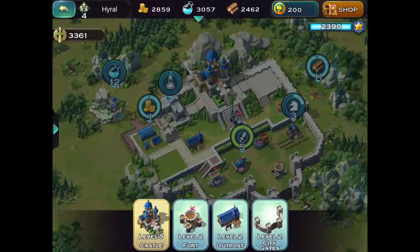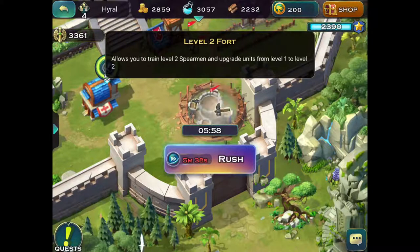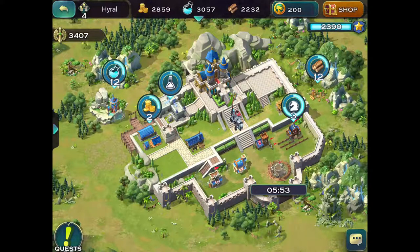Is there any more buildings I can put down? Let's upgrade the fort. I'm not upgrading any buildings at the moment - I can do that. My guys ready? They're all done - excellent, I got all my guys back and they're cranking out cavalry. We might use cavalry against the spider - that might be something we could do.